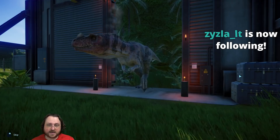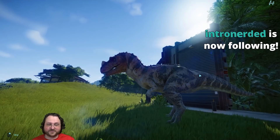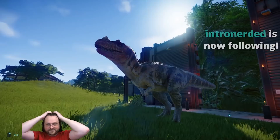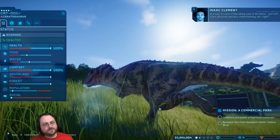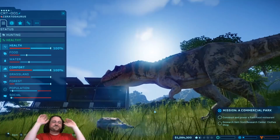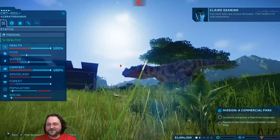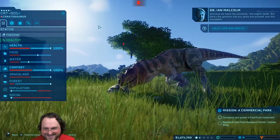You feed dinosaur visitors to the dinosaurs - the dinosaurs can certainly get out, and that scares visitors a lot. I don't think anyone can actually be killed by a dinosaur. Happy guests is what we strive to maintain - we do that by making sure their needs are met. Oh no! We've made a huge mistake! How could we let this happen? Oh, what a terrible miscalculation! And now we reach the inevitable - life begets death.